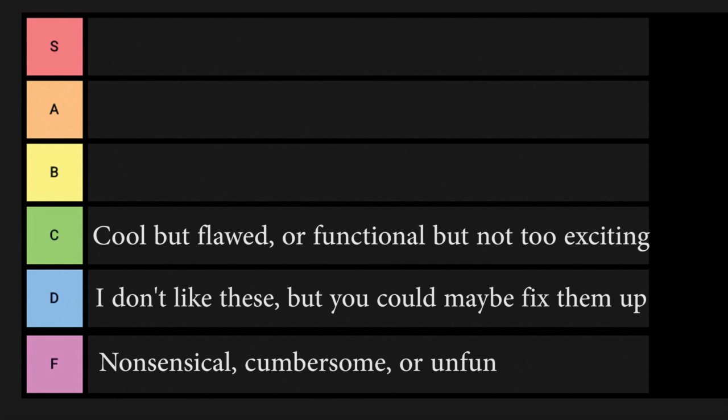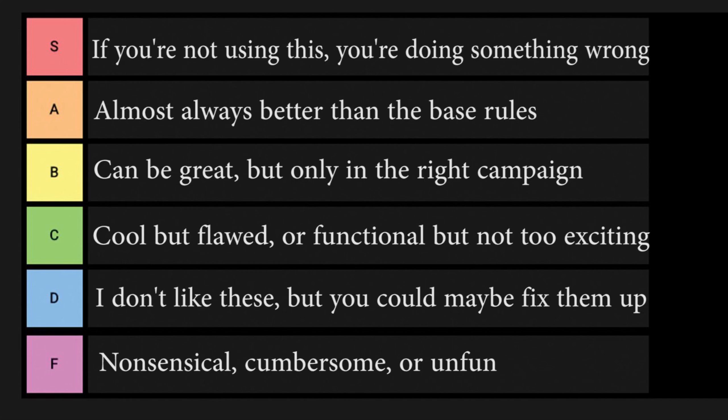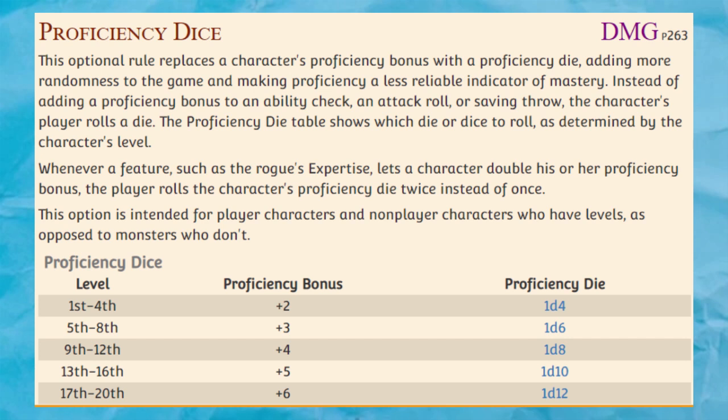In F tier, we have variant rules that are some combination of nonsensical, cumbersome, or just plain unfun compared to the base mechanics, and I don't really think that they should be used under any circumstances, except maybe in a deliberately unbalanced one-shot that's supposed to annoy your players. In D tier, we have rules that I personally dislike for one reason or another, but I can see them being useful to some DMs in some unorthodox campaigns. Although, even in those situations, you might have better options, or you should maybe revise the rule a little bit.